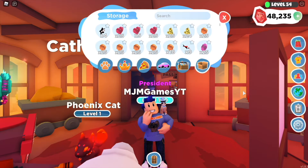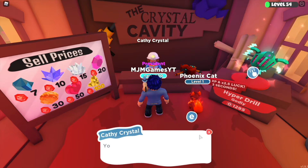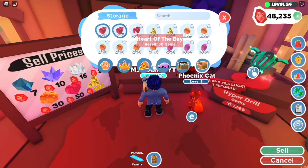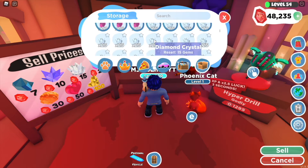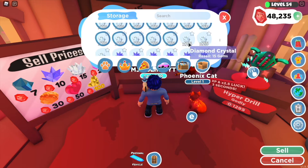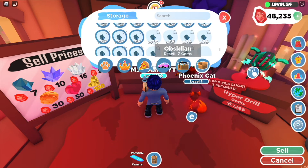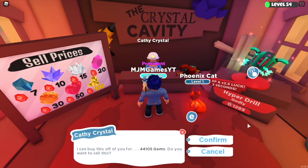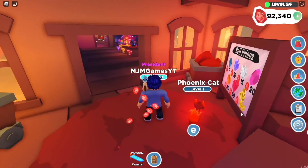I forgot I'd been saving up the mining crystals from the pass for a bit. We're going to sell them all and see how much you can make. So that's all of them — and we're going to get 44,105 gems! Wow, let's sell that.